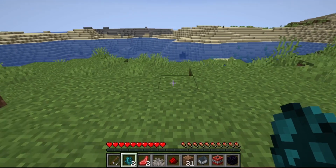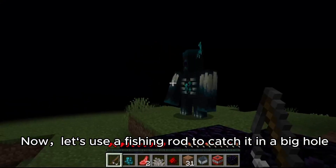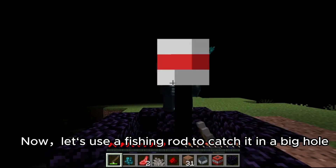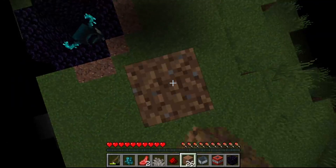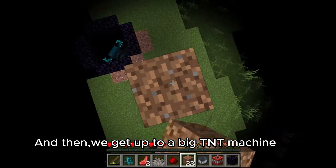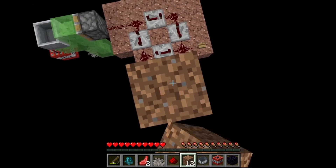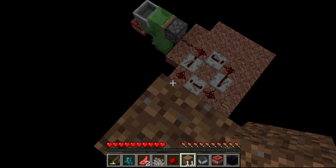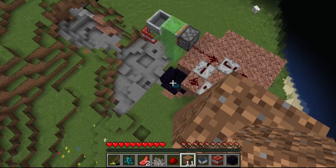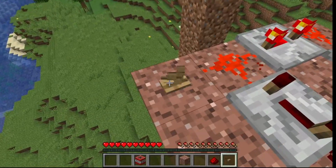Second way. Now let's use our fishing rod to catch it in the big hole. And then we get off to our big TNT machine. Jump down and click the button to start.